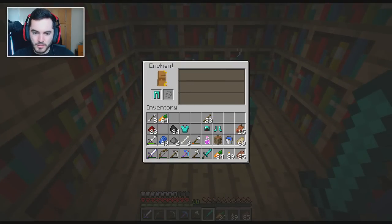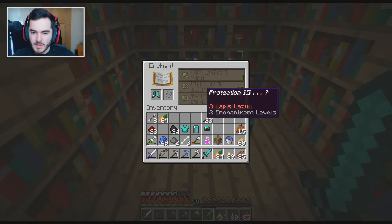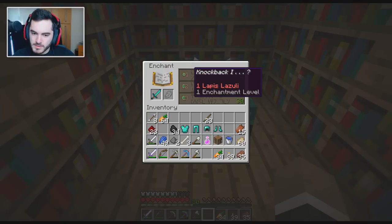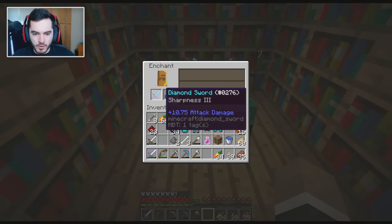Protection 3 — I'd prefer protection 4 to be on it. Or protection 3 with aqua affinity — that's not bad. We're going to do the sword first — bam, wham, bam, thank you ma'am. What do we have? Are you for real, though? Like, really?